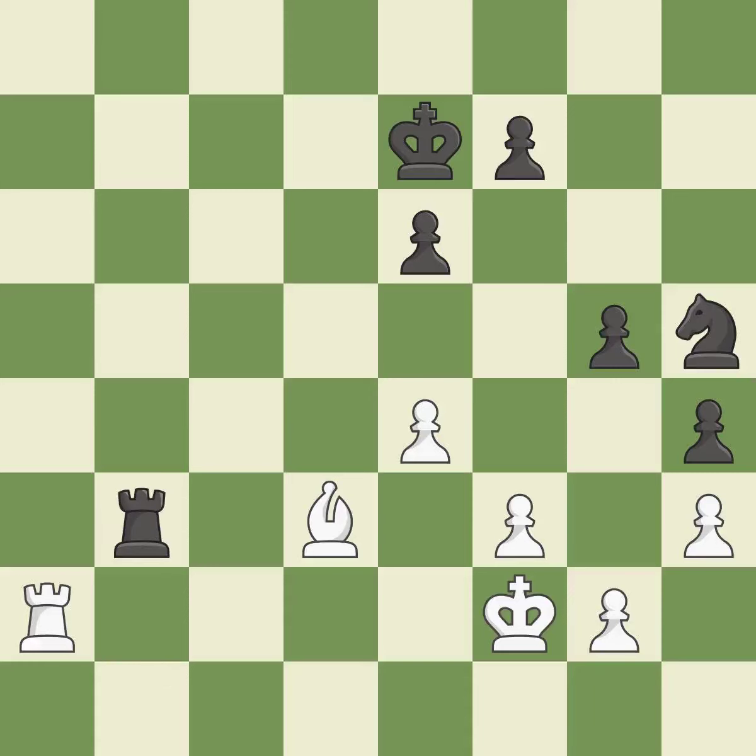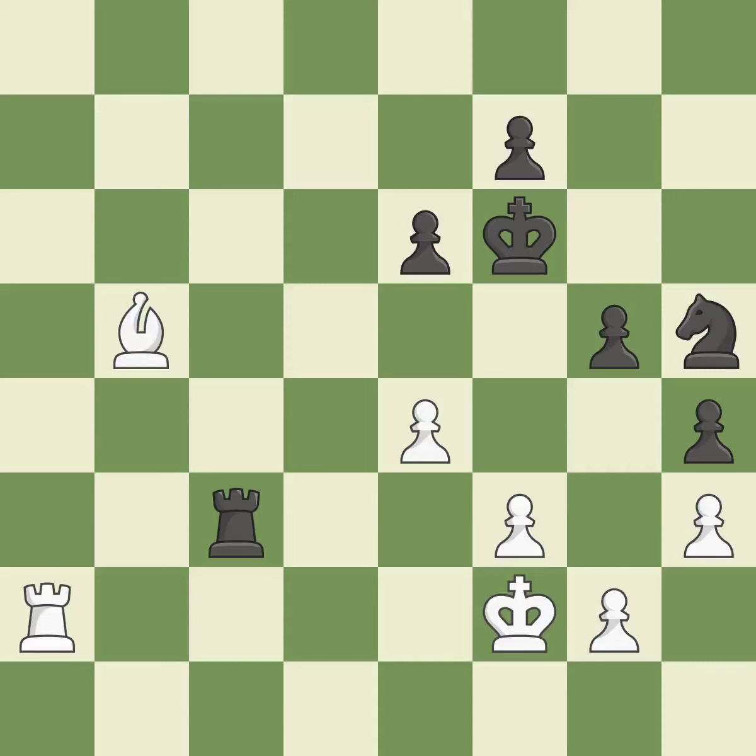The rook is now on a square that is more secure. The bishop is now on a square that is more secure. The rook is now in a safe position. The bishop is now in a secure position. The best choice is this one. A wise decision. Black still holds the upper hand, but they are no longer in a position to win.